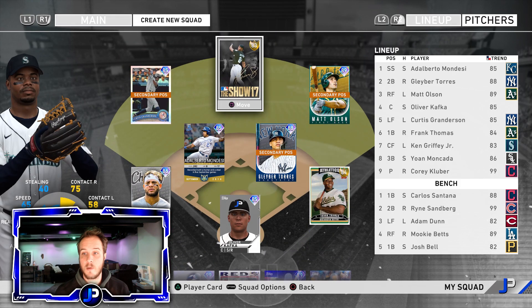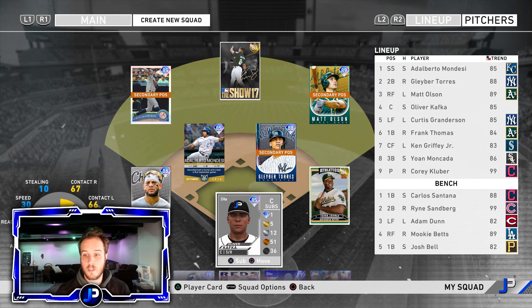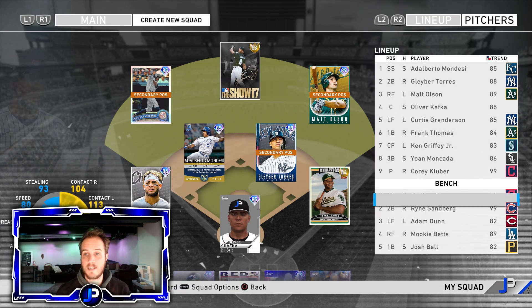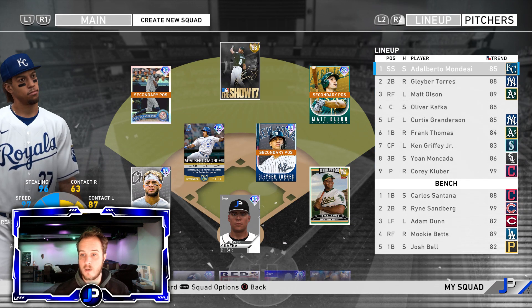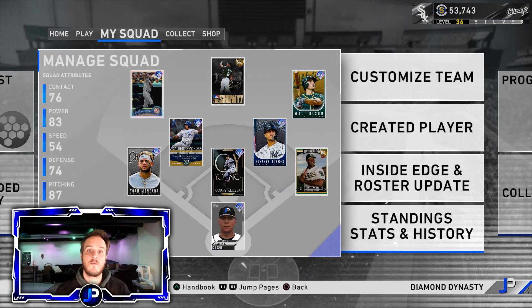There are no real changes to the lineup — we're sticking with Frank Thomas at first base. We have a Carlos Santana debut coming shortly; he's currently on the bench. We've got Mondesi leading off, Gleyber Torres, Matt Olsen our creative player who is absolutely mashing, Curtis Granderson, the Big Hurt, Ken Griffey Jr., and Joan Mancada rounding it out. This is Forrest Whitley's debut — let's get it going.